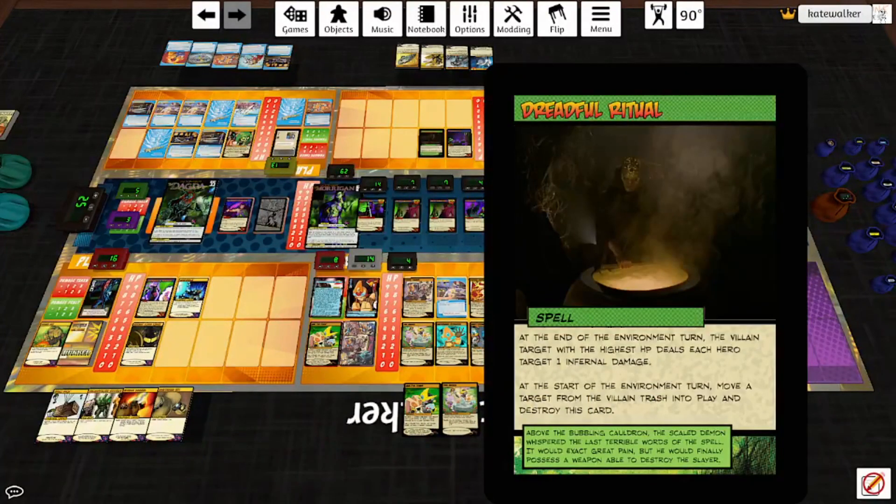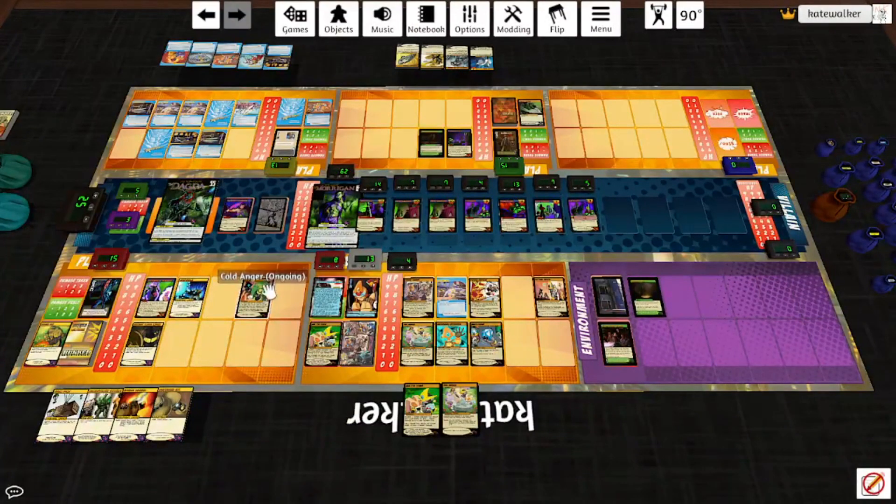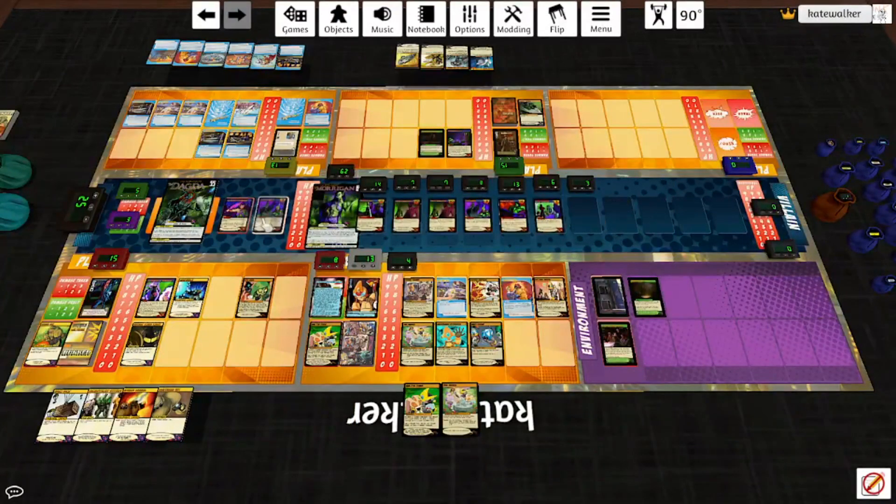Magic Box plays Dreadful Ritual — a Spell. During the environment turn, the villain target with the highest HP, the Morrigan, deals each hero target one infernal damage. Start of the environment turn: move a target from the villain trash into play and destroy this card — that could be a lot worse. We're going to prevent the damage to Johnny Rocket with Cold Anger, mostly because preventing larger damages is not helpful. So let's copy a one-shot with damage — I'm going to copy Sonic Shattering. He deals one target one sonic damage, which means he can deal up to three targets one sonic damage with Produce Munitions. We'll hit those Pixie Knights, the other Pixie Knights, and the Nymph Stewards. Then he can destroy momentum. So he deals each of those targets two sonic and two projectile damage. We drop these Pixie Knights for a token, we drop the other Pixie Knights for another token, and four damage to the Nymph Stewards.